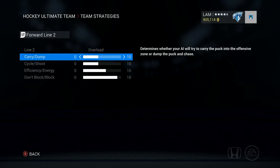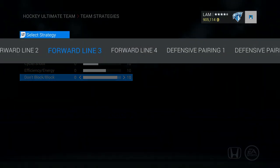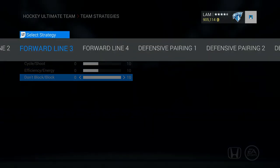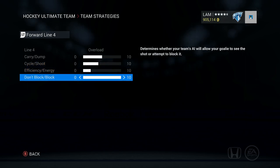Lines two, three, and four are pretty much the same for carry-dump-and-cycle. Energy level is set just a little bit lower on line two, with block a little bit higher. For line three, efficiency is set a bit more toward efficient — especially important because most people have their third-line centers doing penalty killing, so having energy on third and fourth lines is always a bonus. The fourth line has a little bit of energy left for those scary moments when my other guys are all red-barred.